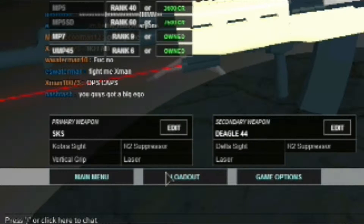First up we have the SKS. On this gun I have the Cobra Sight, R2 Suppressor, Vertical Grip, and Laser. I have the Cobra Sight because I love the crosshairs on it — it's not too stuffed up and it has a nice shape. The R2 Suppressor because I like to be stealthy, and the Vertical Grip so I have a little less recoil. The Laser is just in case I have to do some hip firing.